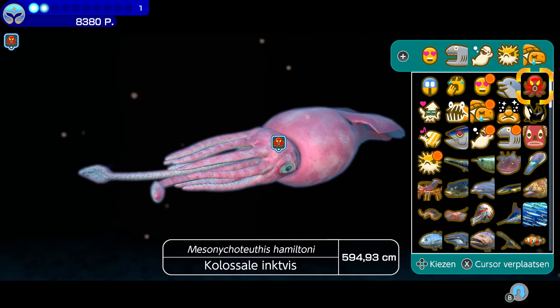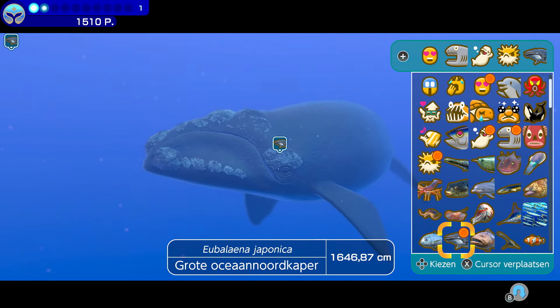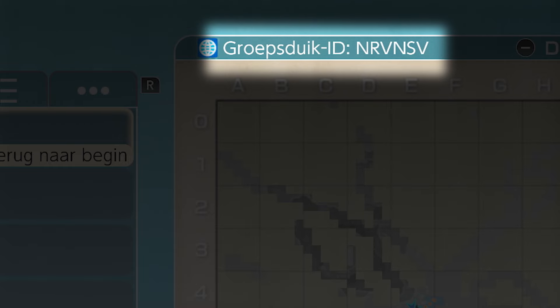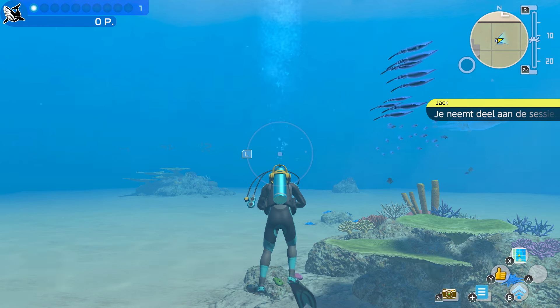Add an emote tag to things you've discovered, and you can display its location for other dive buddies. Tag rare creatures, large schools of fish, or relics that pique your interest.